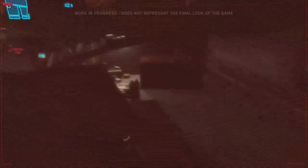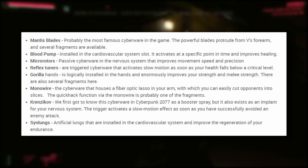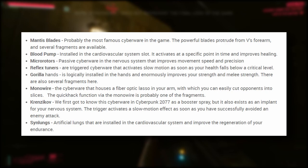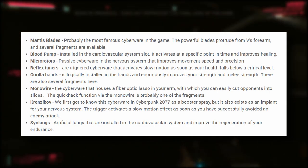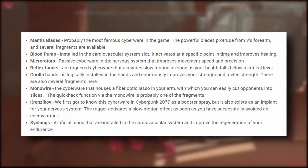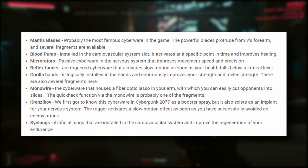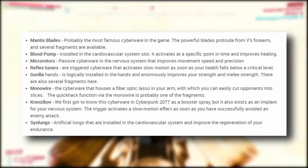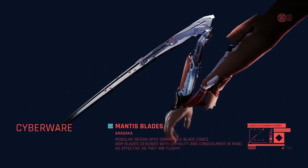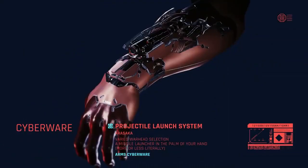We don't know all the cyberware available, but we do know a few. Mantis Blades are arm cyberware that upgrades melee attacks by giving V blades protruding from the forearm. Blood Pump is a triggered cardio cyberware that improves healing. Microtors is a passive nervous system ability improving movement speed and precision. Reflex Tuner is a triggered nervous system ability that activates slow motion when health drops below a certain amount. Gorilla Arms is an active arm upgrade providing a melee power and strength boost. Monowire is an active arm upgrade giving V a fiber optic whip that can slice enemies. Syn Lungs is a passive cardio ability providing stamina regeneration. And the Kerenzikov is a triggered nervous system ability providing slow motion after dodging an enemy.